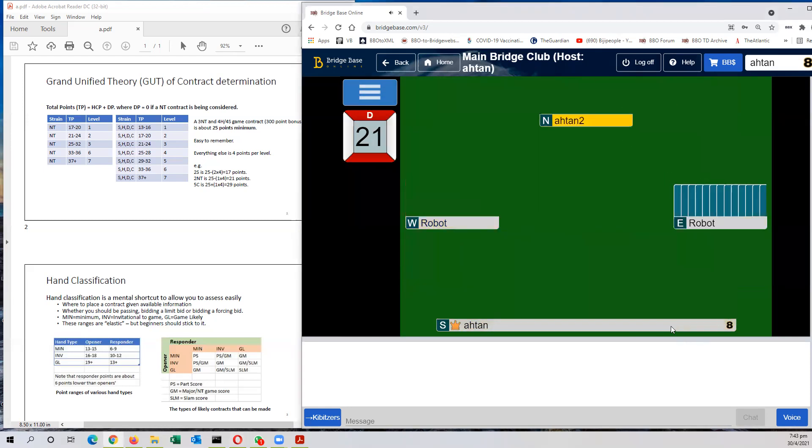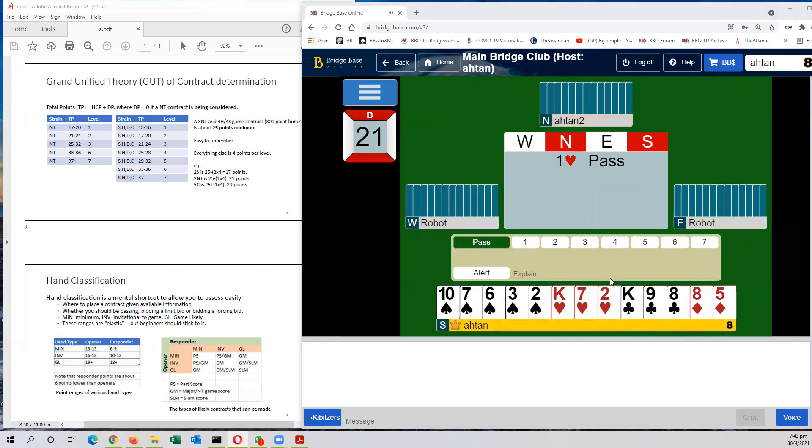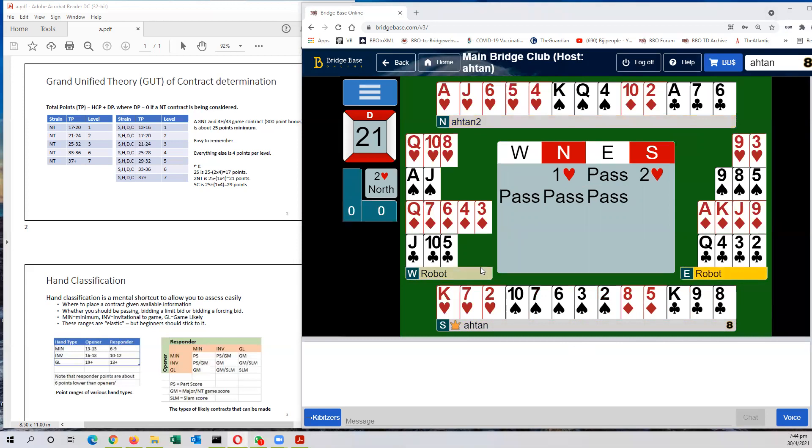I'll do one more. Partner bids 1 heart. I immediately see I have a fit with partner. I have 6 high card points and 1 distribution point — 7 points total. It's a minimum hand, so I bid 2 hearts. Partner passes. There is a total of 21 high card points plus 2 distribution points — 23 points total — not quite enough for a game. So settling at 2 hearts is probably the right contract.